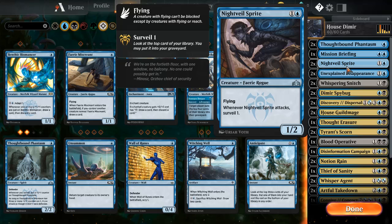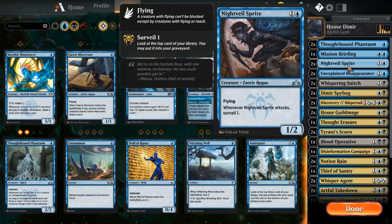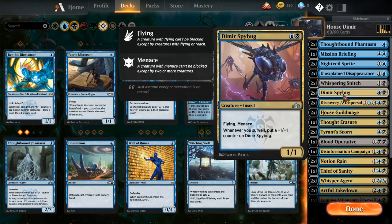There's a bunch of cards in here which do surveil, and there's a bunch of cards which benefit from surveil. Dimir Spybug is the most famous one. You might want four copies of this in your deck — I might bump it up to four if I can trade for the cards. He has Flying, he has Menace, and whenever you surveil you put a +1/+1 counter on him. I've gotten him up to like a 5/5 before he's killed.